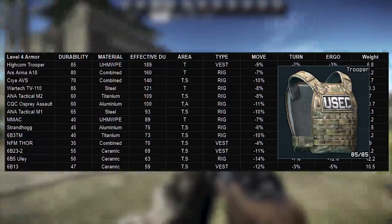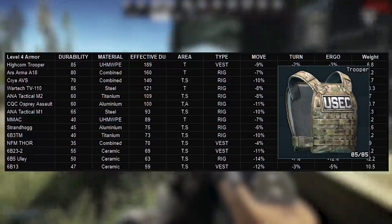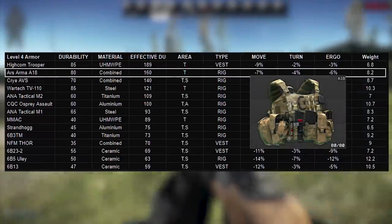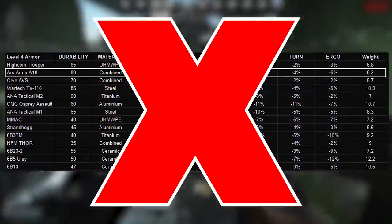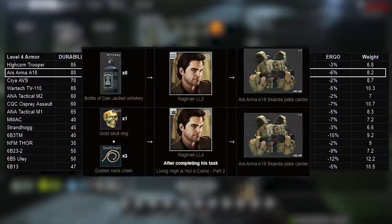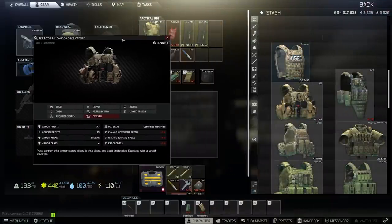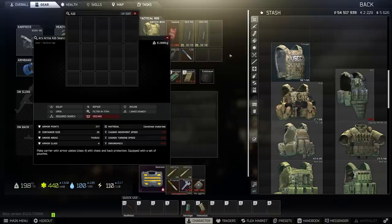The OZ armor used to appear occasionally on the flea, varying from 100k to 150k with no direct trader purchase. However, this armor is now banned from the flea in the 12.12 update. Ragman barters at trader levels 3 and 4 set it to around 150k, though like all barters this will shift. With the second best effective durability and decent space, it's a good rig — just not sure I'd be paying 150,000 rubles for a class 4.